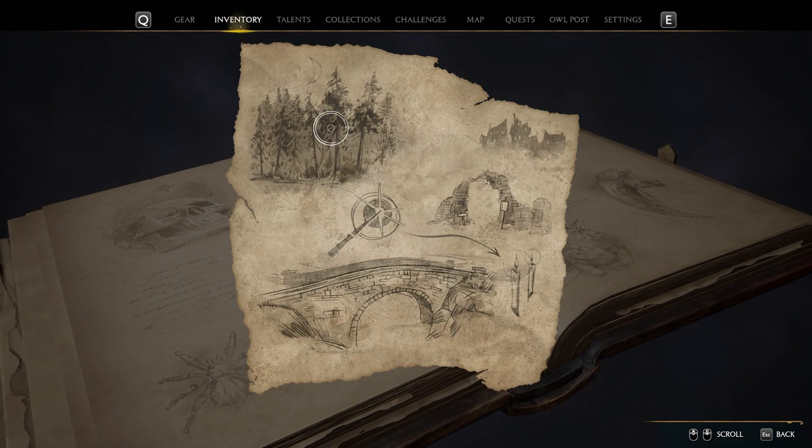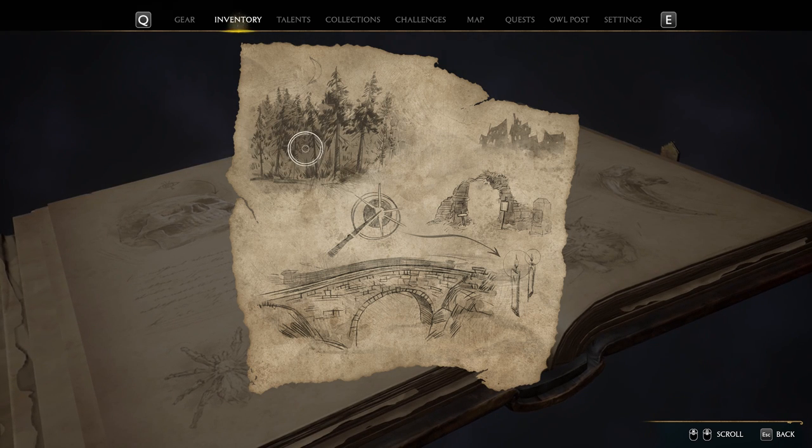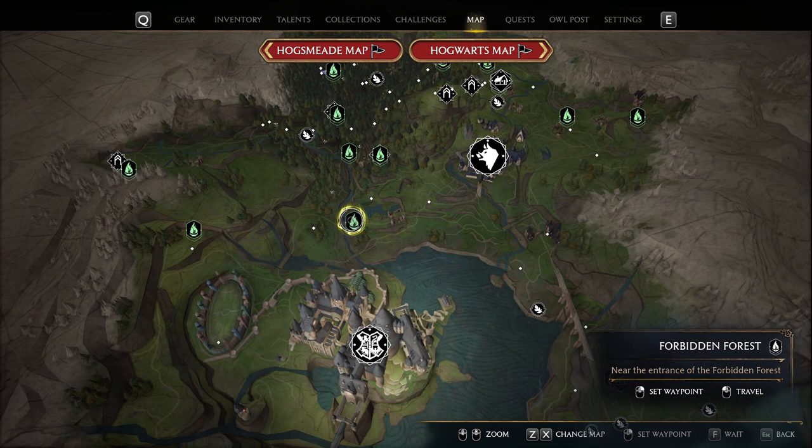Now, if you go to your inventory, you're going to find the map. So this is the map. It shows you floating candles and stone bridge and forest nearby. The location is north of Hogwarts Castle, Forbidden Forest.